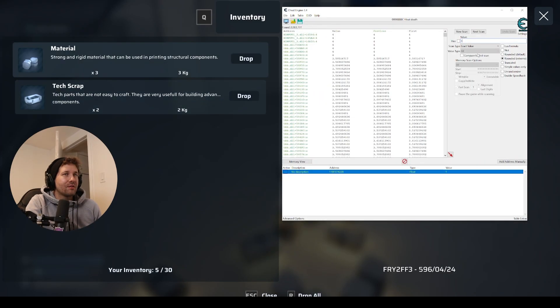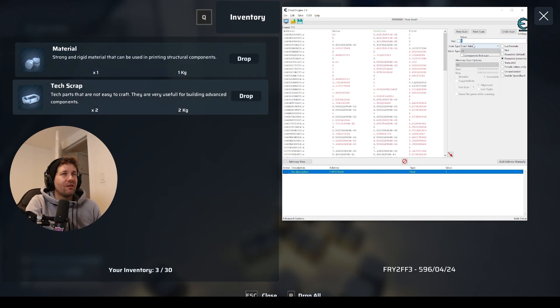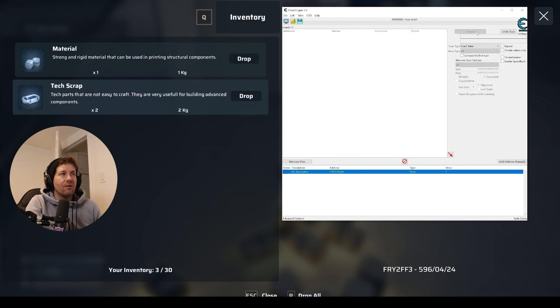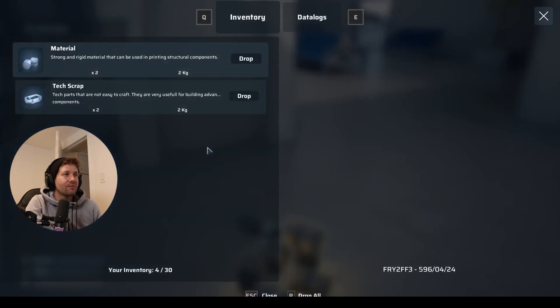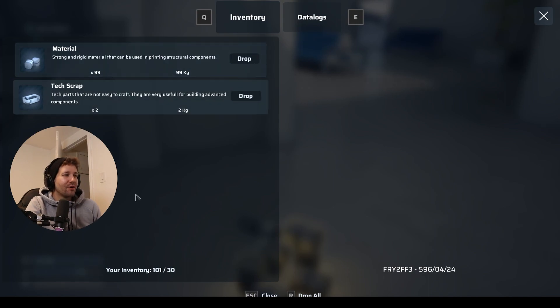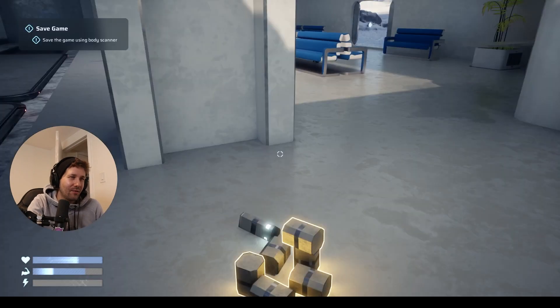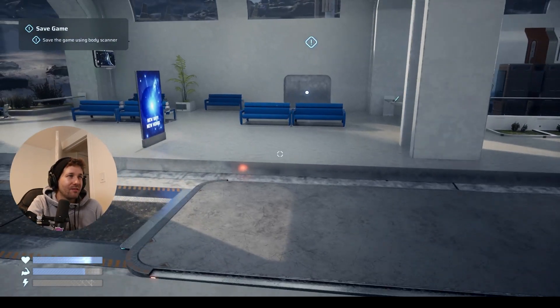Drop. Scan for 3. Drop. Scan for 2. Drop. Scan for 1. And do Unchanged Value. We're going to pick one up — Material. Now we have 2. Let's set this to 99. Boom! 99 material, but now it says my inventory weight is 101. What happens when you're at 101 inventory? Good to know — nothing. Can't pick up anymore. That's funny.